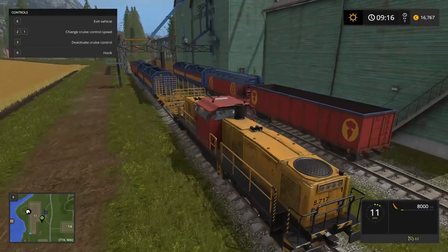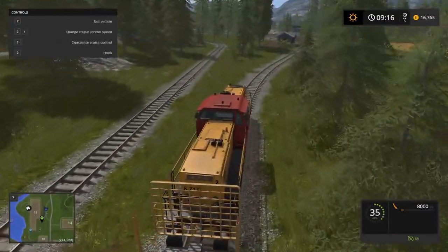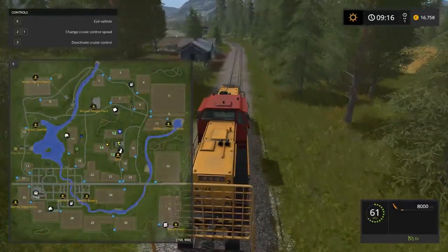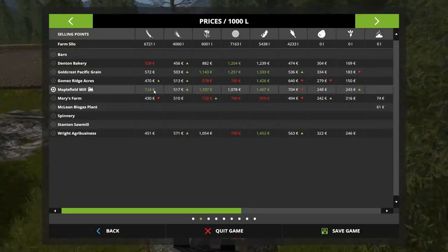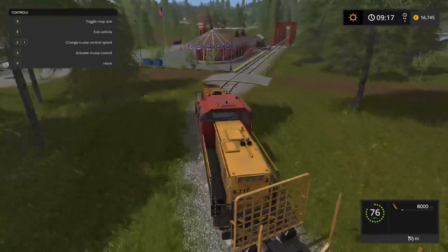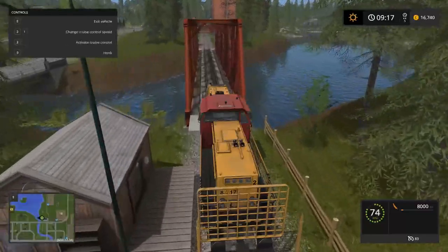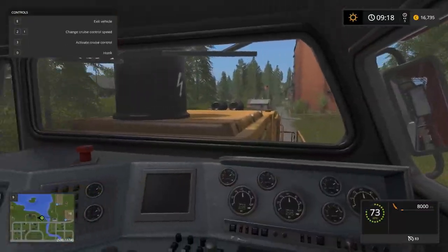All right, let's go ahead and hit cruise control, and we should be able to continue on our way to — where did we say we're going? Maplefield Mill. That's still the best price for wheat that we have, and we can get $741. So we can whip through this, toggle map size. Let's turn that back on just so we can see.